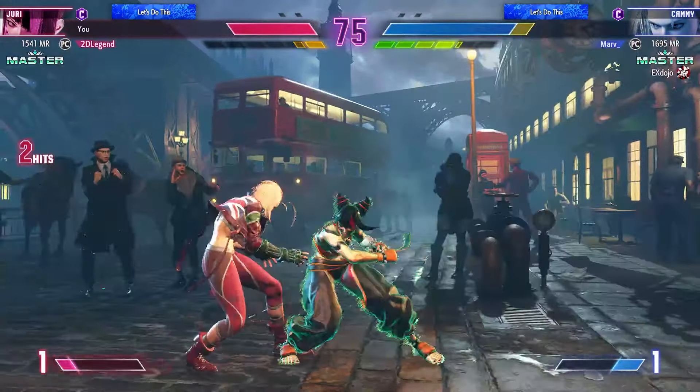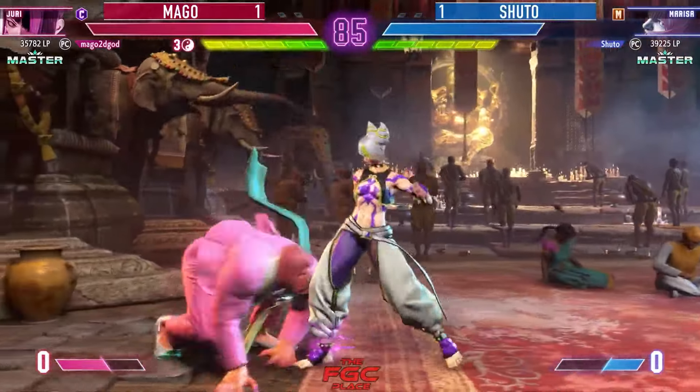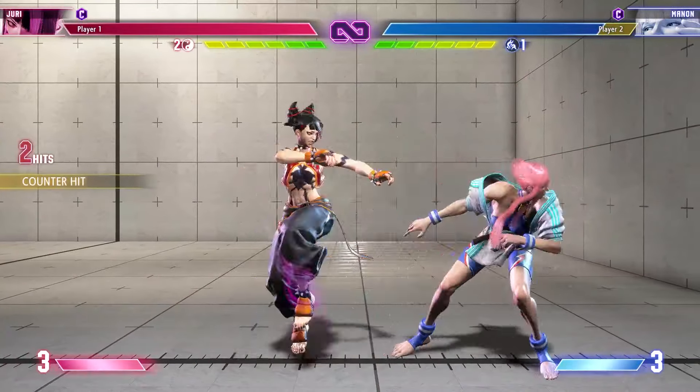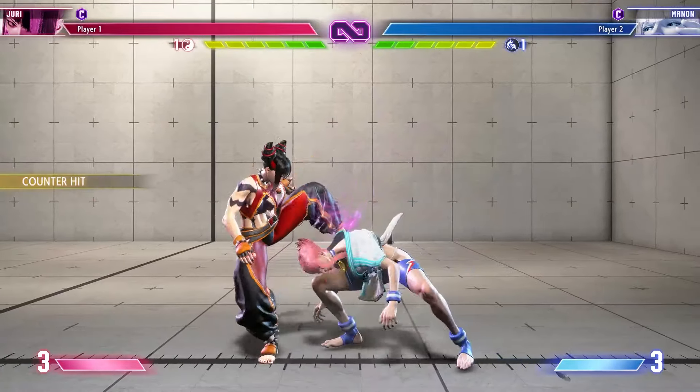With this convert, not only do you gain a resource in Juri's store, you're also able to get a meaty situation by simply dashing forward. From the dash, you can either go for the standing medium punch meaty and, if you score the hit, you can repeat the combo again for loopable standing medium punch meaty pressure, or you can simply go for the meaty throw.